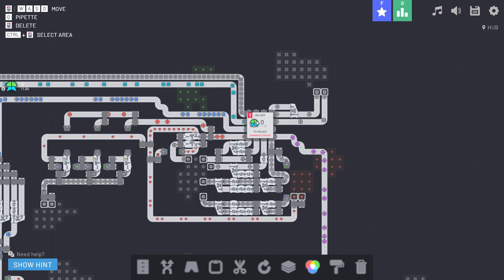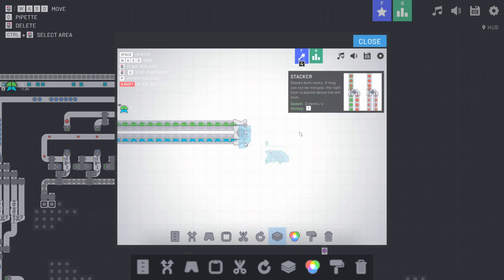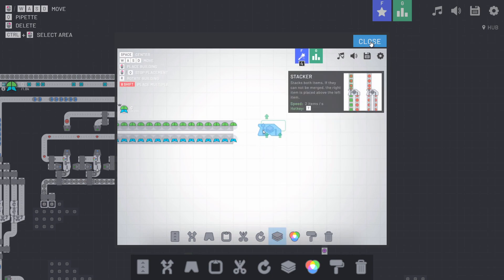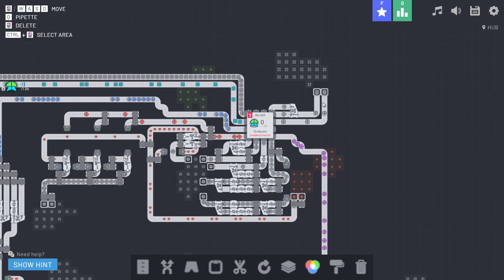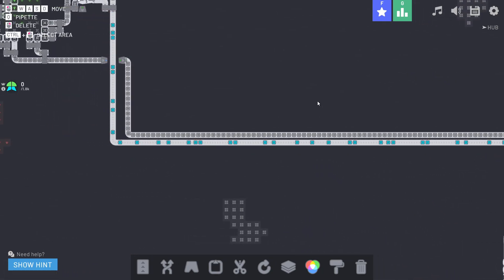If you're wondering how to make a particular shape, you can go down to 'Show Hint' and it will tell you exactly what to combine to create that new shape. It gives you a tutorial system right in-game that makes it super easy to figure out how to make whatever confusing shape is next.